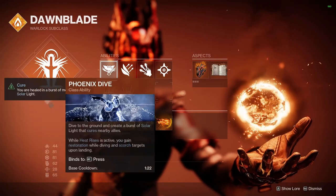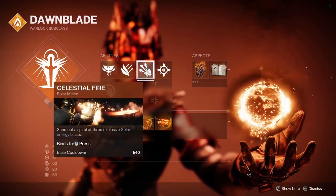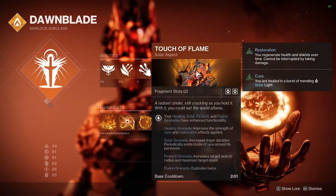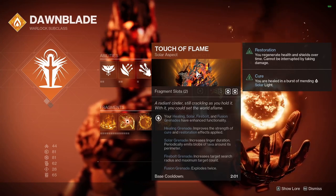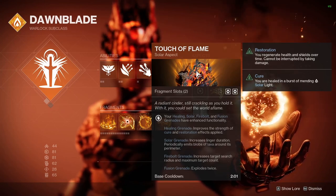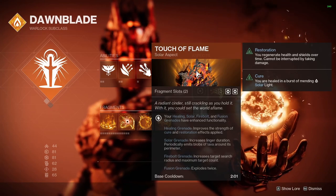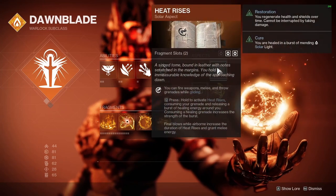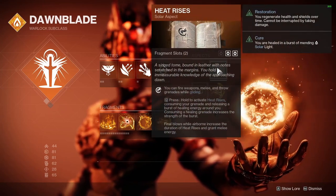To get into the build, you're going to be running Phoenix Dive — I prefer Burst Glide — Celestial Fire, and Healing Grenade. For your aspects, Touch of Flame gives your solar Firebolt infusion grenades enhanced functionality. We're going to be focusing on the Healing Grenade, which improves the strength of cure and restoration effects applied.